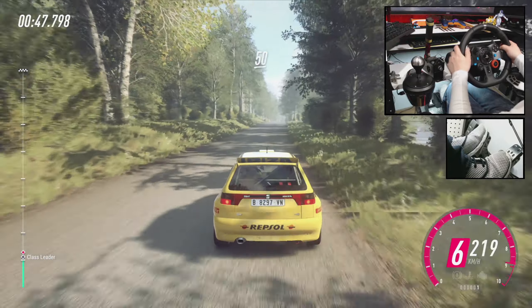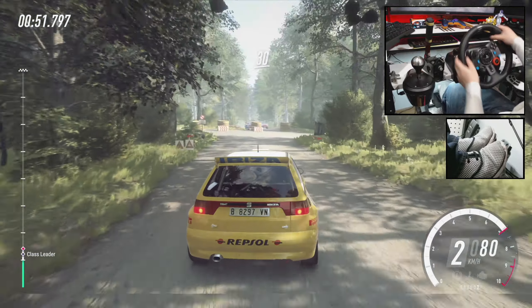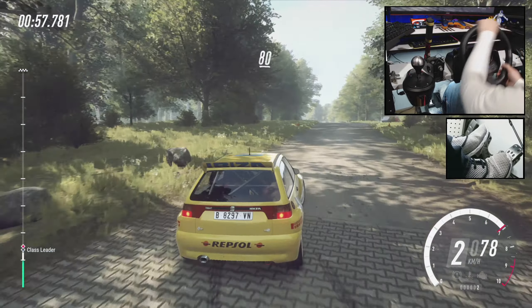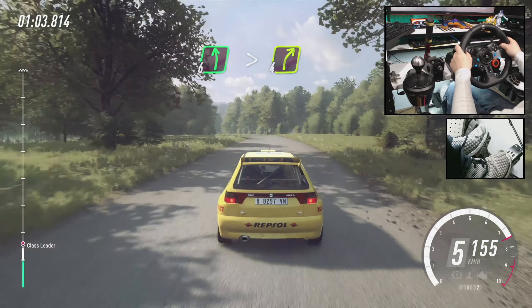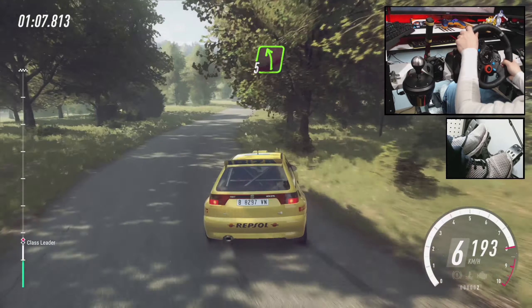Crest, slow 50. Turn unseen square right. Don't cut. 30. Turn unseen square right. Caution, don't cut. Opens 50. Flat crest, 80. Flat left of a long crest, tightens into 4 right of a crest. 100. 5 left, 50.